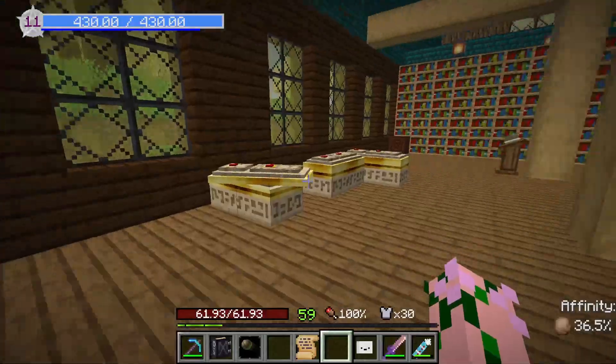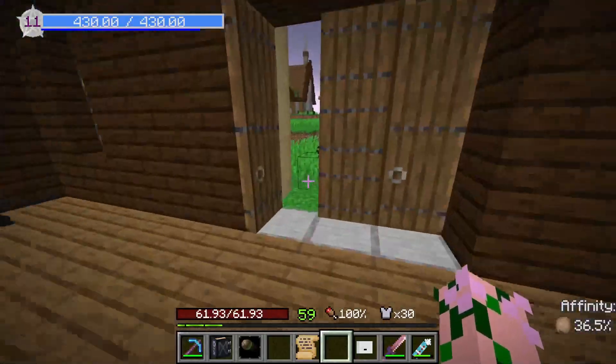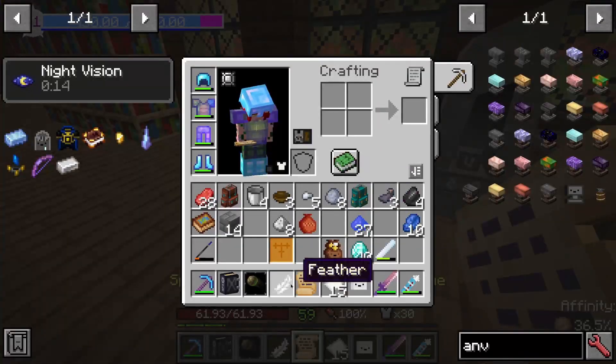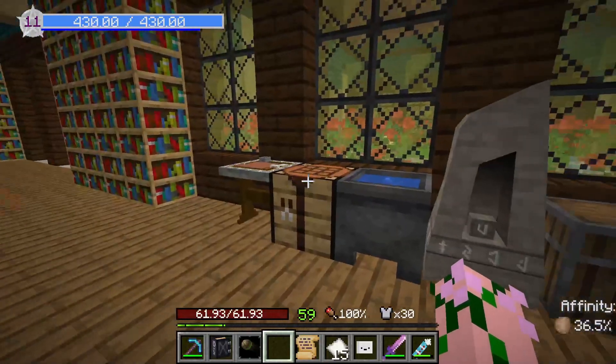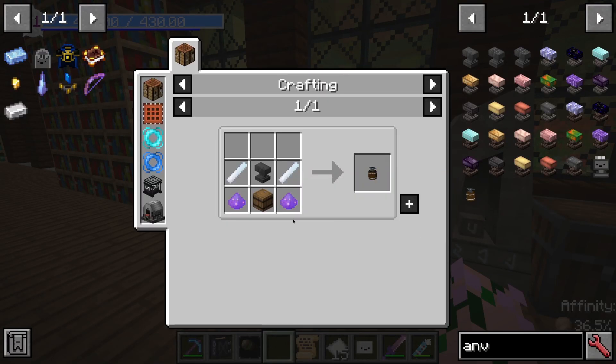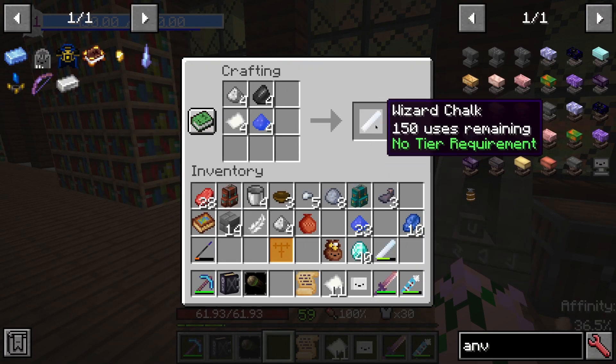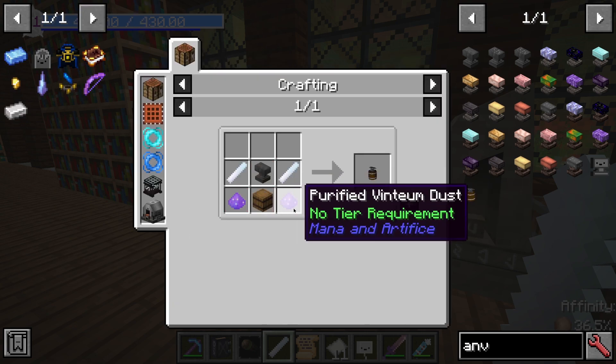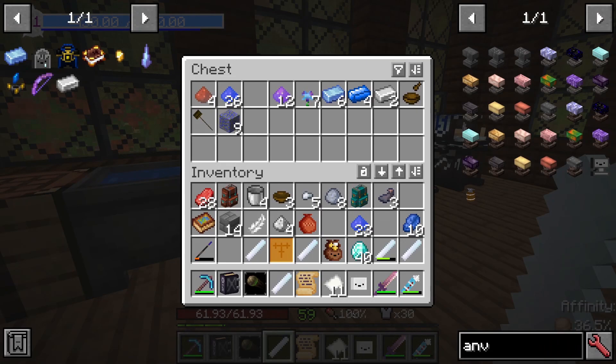Is it just the paper I'm missing now? It's just the paper. You require that, you require that — that should be four of those there. And then you need purified vintium dust — two of that. You need an anvil and a barrel.